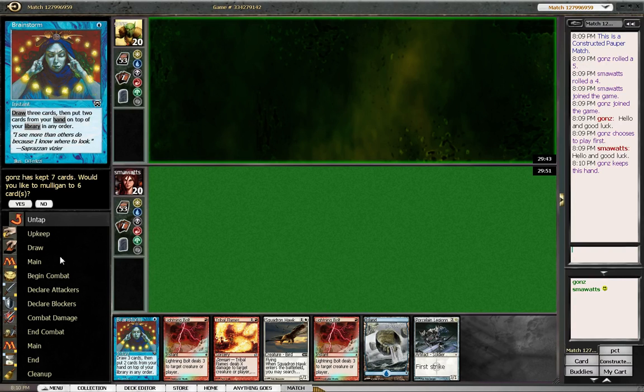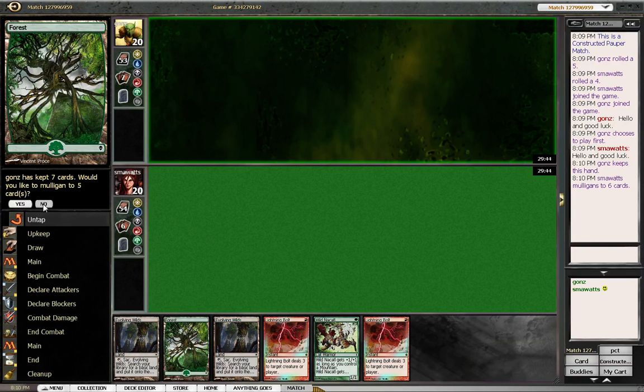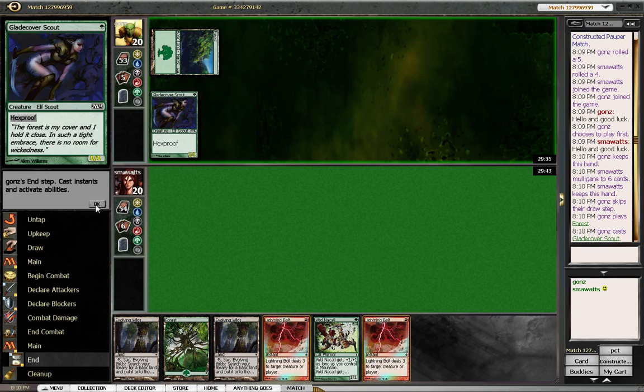I don't think this is keepable, so we're going to mulligan. This is marginally better. I don't think we're particularly good against Hexproof, though.